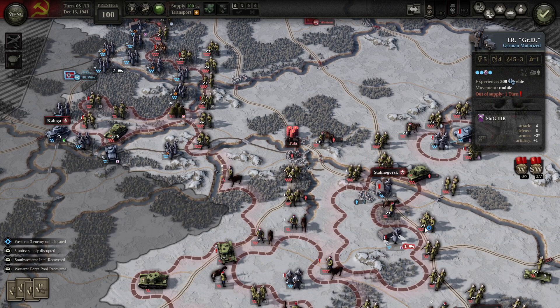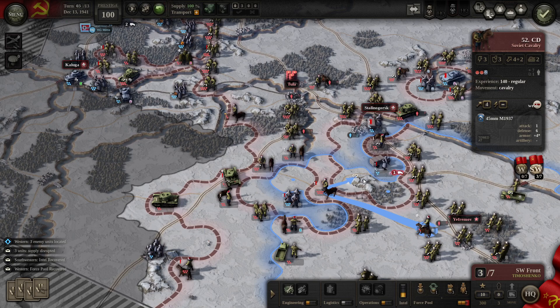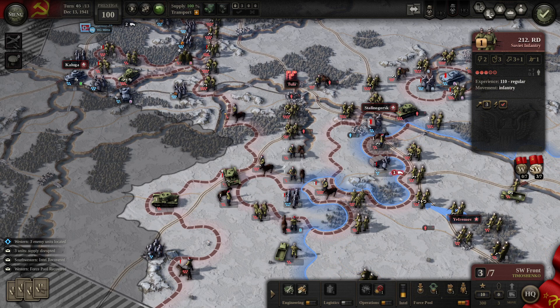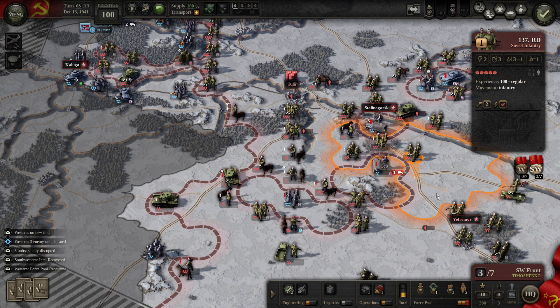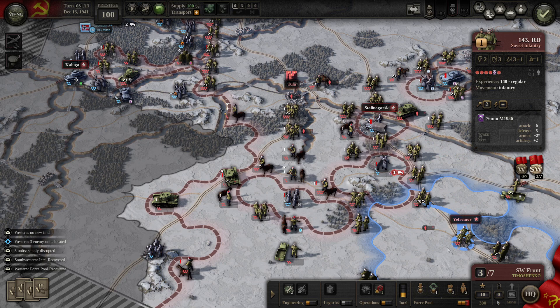And that's going to do it for today's episode of Unity of Command 2: Moscow 41, the newest DLC for Unity of Command 2. It's a turn-based, approachable entry-level war game which looks at Germany's defense against the Soviet counter-offensive, with you playing as the Soviets during the 1941 winter. I hope you guys enjoyed the video — leave your thoughts down below and we will resolve this fight in our next episode. Until then, this is the Historical Gamer saying thank you very much for watching.